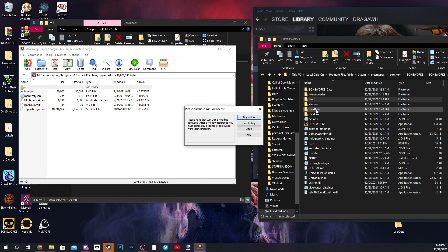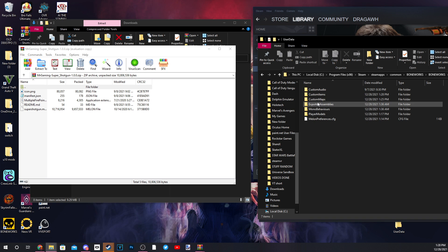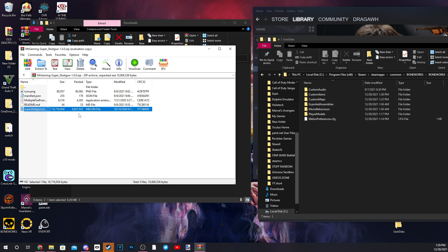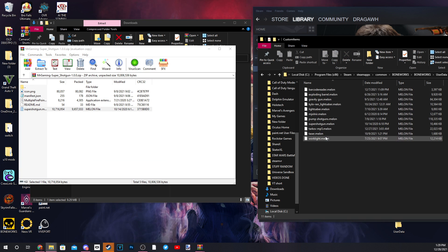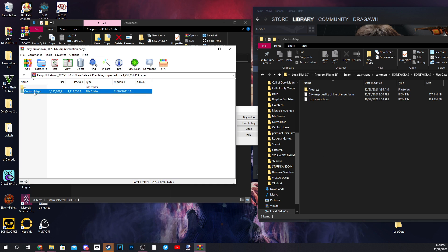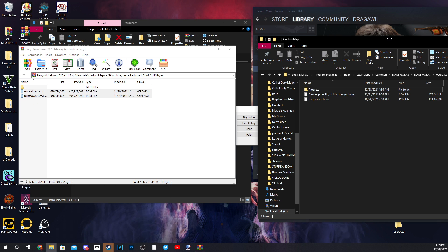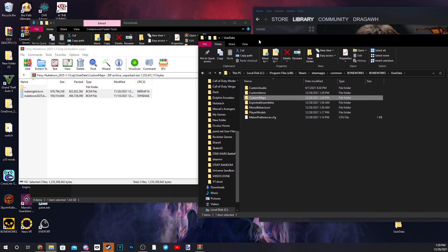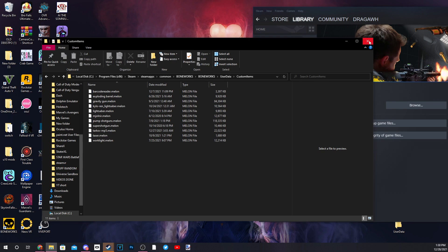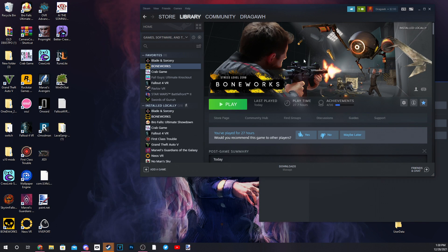Let's clarify one last time: DLL files go in the Mods folder for Boneworks. Items are referred to as dot Melon (.melon), so they just go in Custom Items — melon, melon, melon. And maps are BCM (.bcm) — they go in Custom Maps.